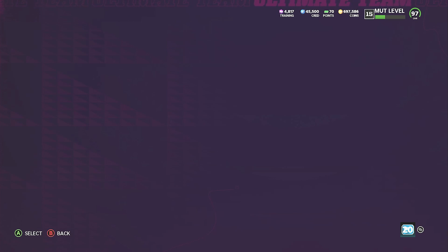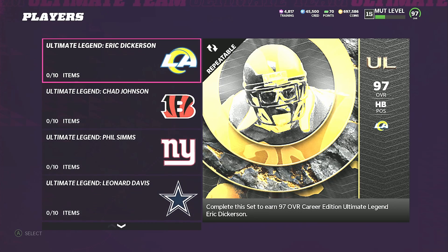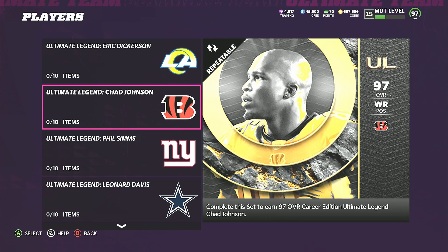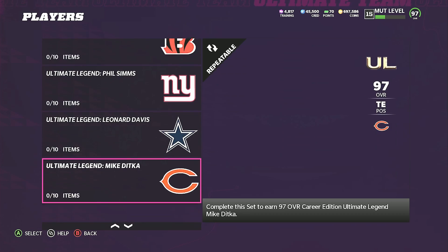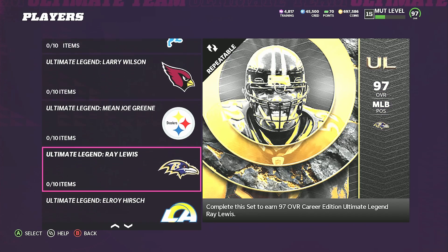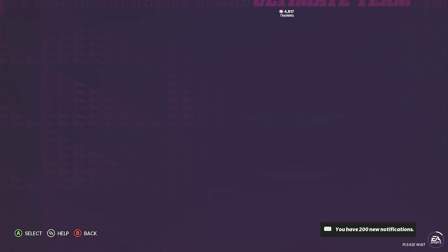We have sets and Ultimate Legends out — 97 overall players with a 98 overall LTD Jimmy Smith the wide receiver. We have Eric Dickerson, Ochocinco, Phil Sims, Leonard Davis, Mike Ditka, Nite Train Lane, Larry Wilson, Mean Joe Green, Ray Lewis, and Elroy Hearse. That Hearse card is really a 95 speed defensive end — really really good card.